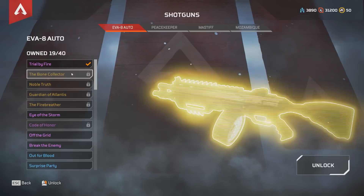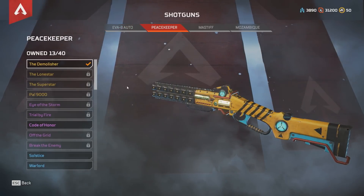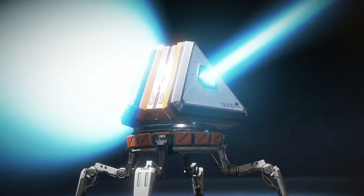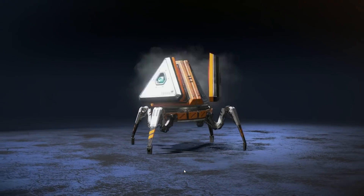Players will have unlocked 45 total Apex boxes once they reach level 100, and with 3 items per box, that means you're getting access to 135 free items. There is duplicate protection and a guaranteed Legendary item every 30 packs, so you'll at minimum get 1 Legendary item and 135 unique items if you don't shell out any cash.